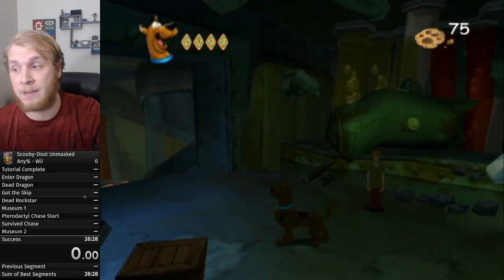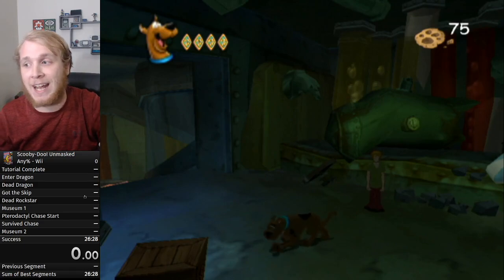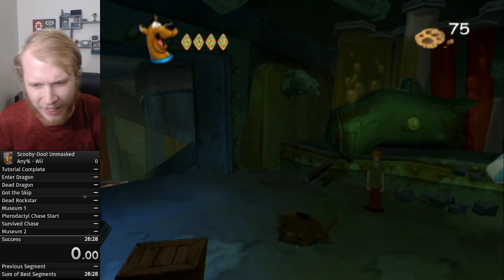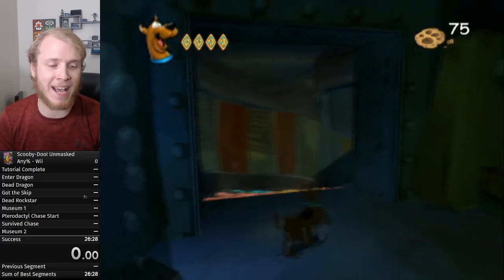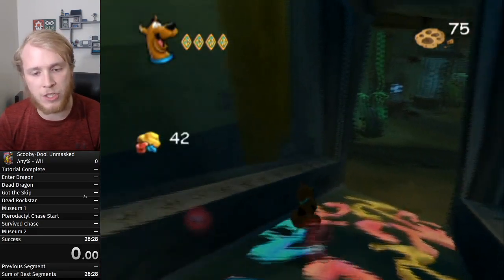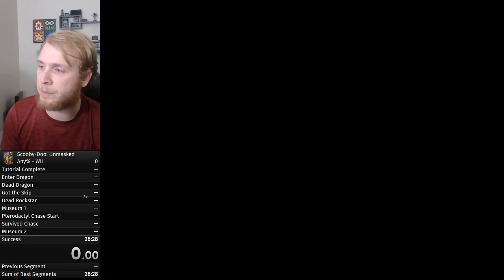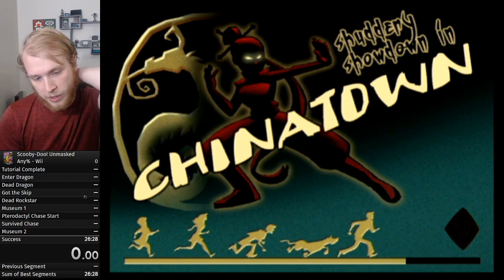The world record holder is Baz — Bazraelian — and he's just unfairly good at anything Scooby-related. We're going to try and catch him after this. Once you have your medals you can just slide down and you're done with the tutorial stage. I recommend splitting right when you confirm these screens — when you hit A to continue, that's when I split. And on to Chinatown — the first place we horribly break this game, and where the old tutorial is very out of date.